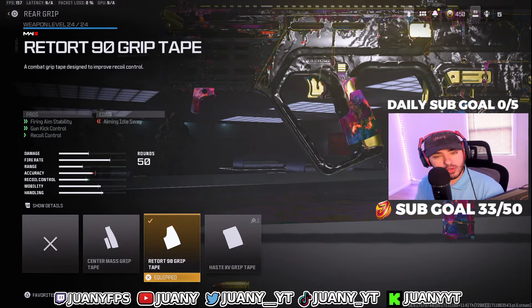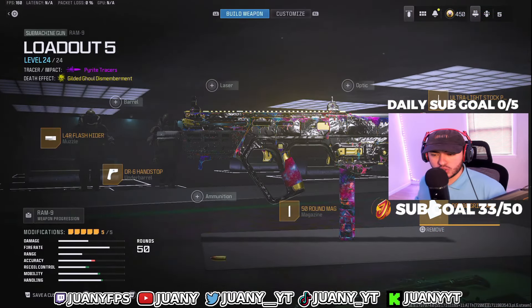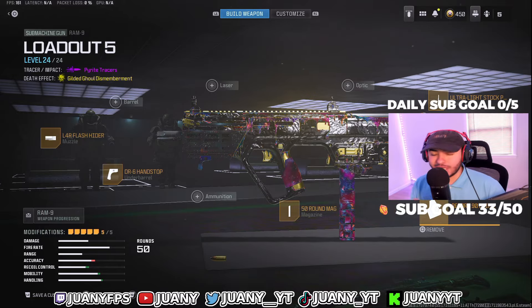The Retort 9 grip tape is really good for gun kick control and recoil control as well. This is my Ram 9 SMG build in Warzone 3 right now. This gun is still really good, and none of these loadouts are in any particular order.